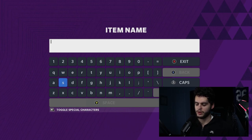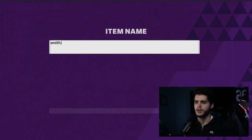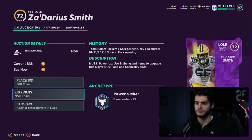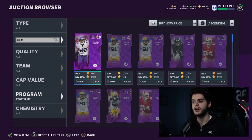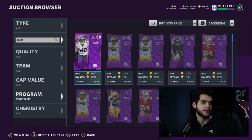Za'Darius Smith at 950 — worth picking up just in case. He's a solid pass rusher and good on a Packers theme team. The beauty of these power up pursuits is that theme team fans will always provide some demand — Packers fans or Dalvin Cook fans who prefer the most recent cards over older ones like Bo Jackson. Recency bias keeps demand alive for Team of the Year power ups.